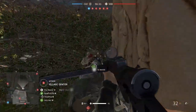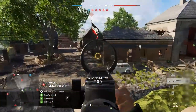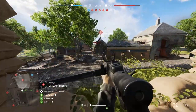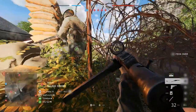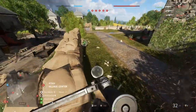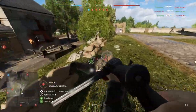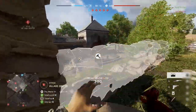The starting loadout for the Medic when you first jump into Battlefield V is the Sten SMG as your primary, the P-38 pistol as your secondary, bandages as your first gadget, smoke grenade rifle as your second gadget, and a frag grenade. But where's the revive syringe? That's now directly built into the class, rather than taking up a gadget slot.